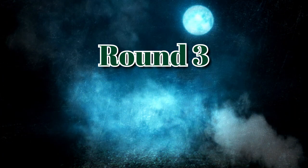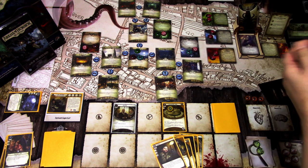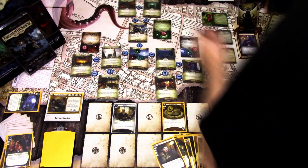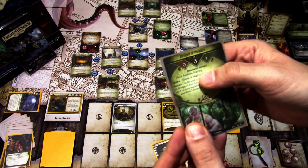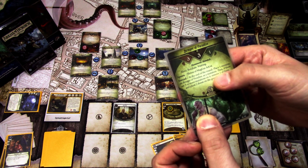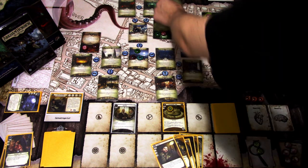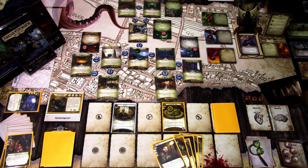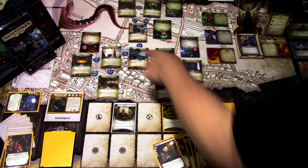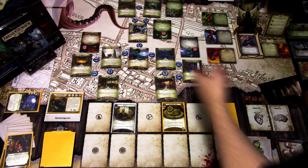Next turn we add doom to the agendas. The encounter card is Bringer of Paradise, which spawns at the Shrine of Makar Arkat. It is Aloof, Retaliate, and Warring. At the end of the round, place one resource on it as an invitation; if there are three or more mutations on it, remove two and place two doom on the green agenda. We need to kill it eventually, but it's not an immediate threat. These cultist enemies, however, we need to deal with right away because while they are in play I can't advance the act.